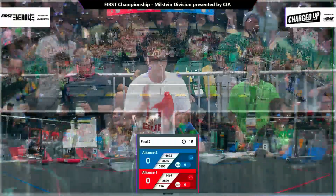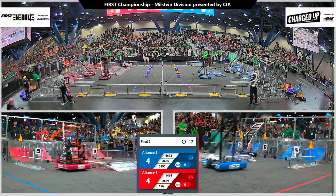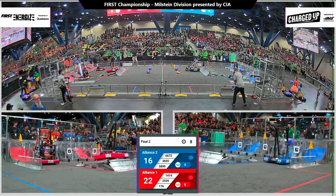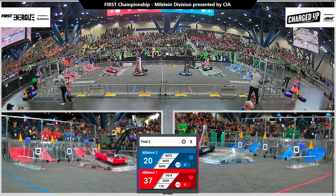Three, two, one, go! On the line here on the Milstein Division is a trip to Einstein. Red Alliance with the advantage, one win away. Blue Alliance needs two to come back.